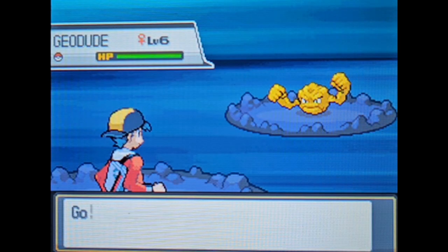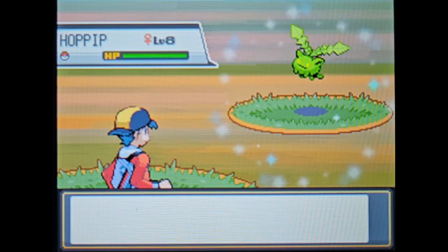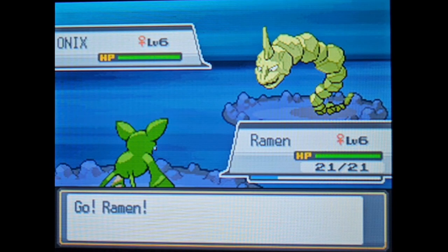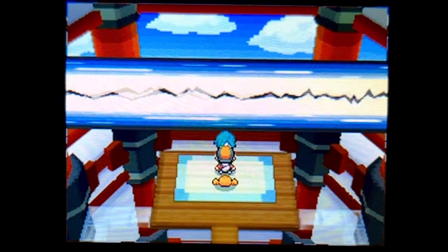I'm doing a run of Pokémon SoulSilver using an all-shiny team from the Q-Charm Glitch, in a world where 20% of the wild Pokémon are shiny. This time, we build up our shiny team and take on Faulkner.